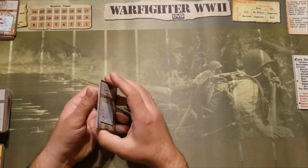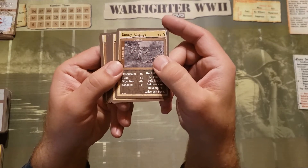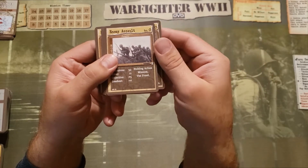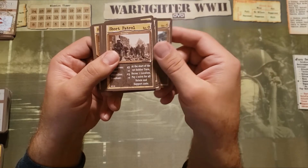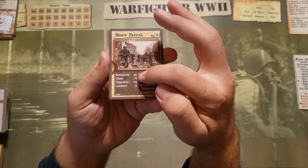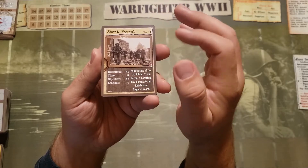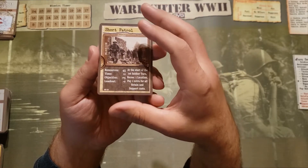When you play the game, you're going to pick a mission. The missions include things like enemy charge, enemy assault, snap raid, rapid raid, short patrol, and so on. Each of these mission cards will indicate how many resources you have, how much time you have, the objective number, the loadout adjustment, and any other special rules.